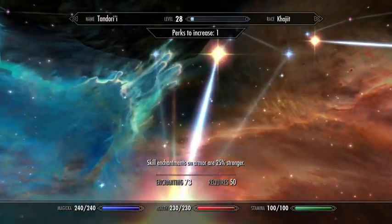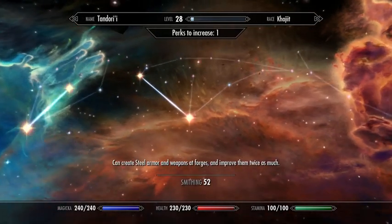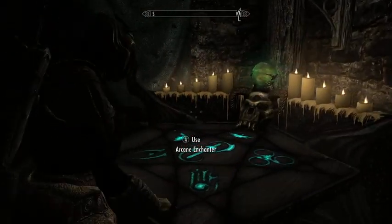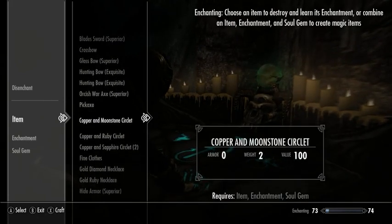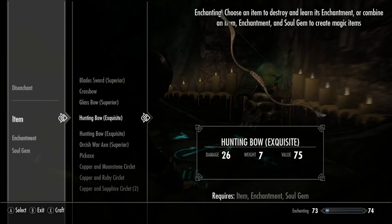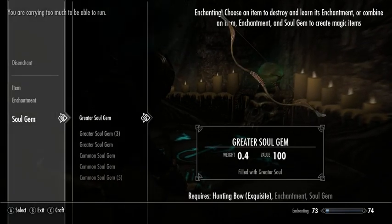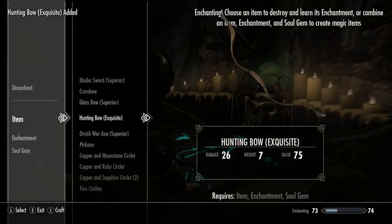Can I take any more enchanting training? No, nothing I really care about. How about smithing? Yes — Advanced Armors, that's good. We won't be able to do glass smithing for a while, but that's okay. This crossbow does 42 damage — the glass bow does 40. So for right now the crossbow is actually a better weapon than the glass bow. I'm going to keep both of them around for now and enchant neither of them, because I don't want to futz with keeping them charged.